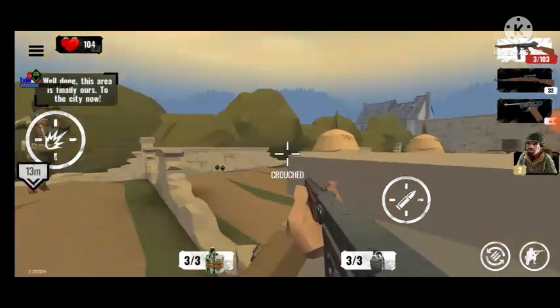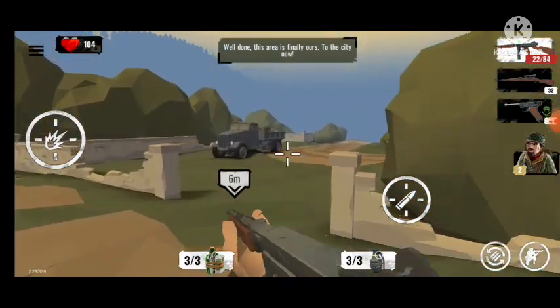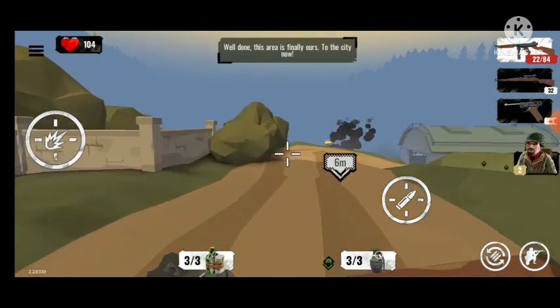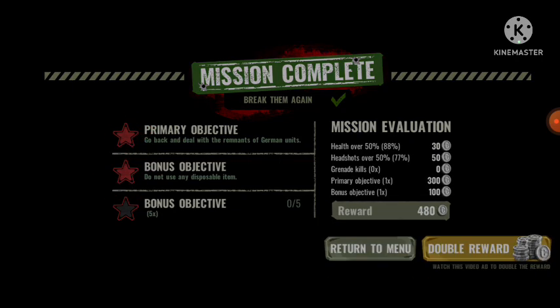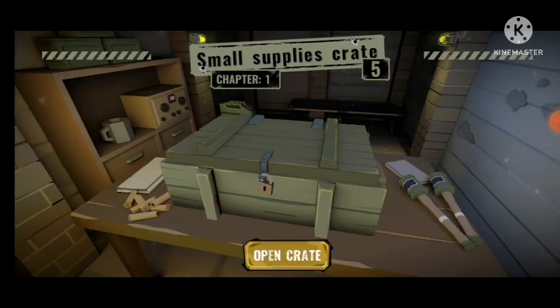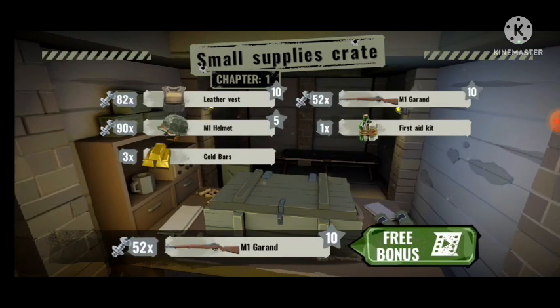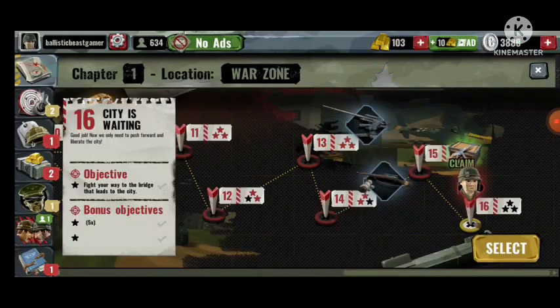Well done — this area is finally ours, on to the city! We liberated this airport. We already liberated the village from Captain Nazi, and now we've liberated the airport as well.